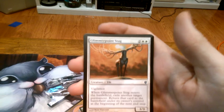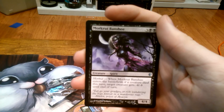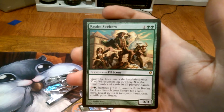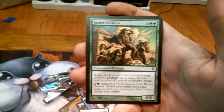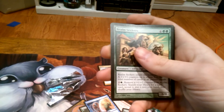Second uncommon is Glimmer Point Stag. Third uncommon is Morkrut Banshee. And our rare is Realm Seekers — enters the battlefield with X plus one plus one counters, where X is the number of cards in all players' hands. Remove a counter: search your library for a land card, put it into your hand, then shuffle your library. Seems okay, I guess.